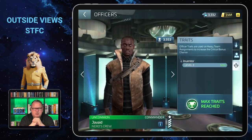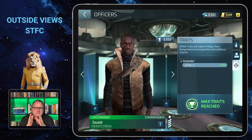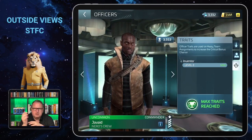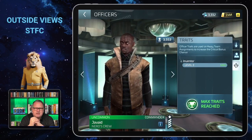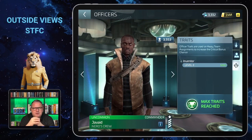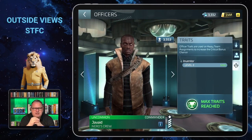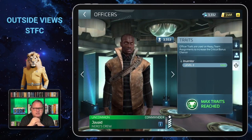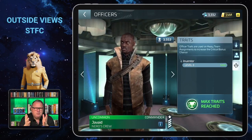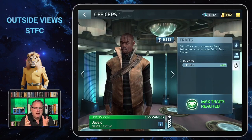As an uncommon officer, he also has an away team traits ability: Inventor. That's where I usually use him nowadays. Inventors are not that common, and one of the Scottys I can use as an Inventor for away teams, but also Javade. That's where I usually send him if an Inventor is needed in an away team.